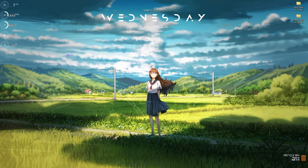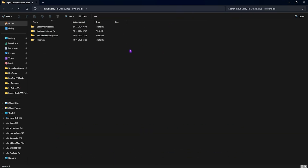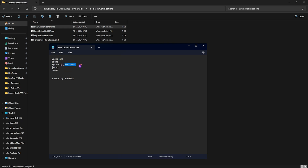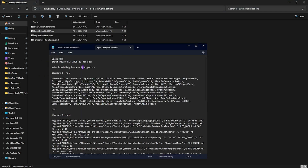Next is the input delay fix guide — download it from the link in the description. It contains four folders. The first is batch optimizations with several batch files. The first is DNS cache cleaner, which runs a flush DNS command — right click and run as administrator. The second is the fix input delay batch file, which disables process mitigation and makes registry changes to reduce latency.